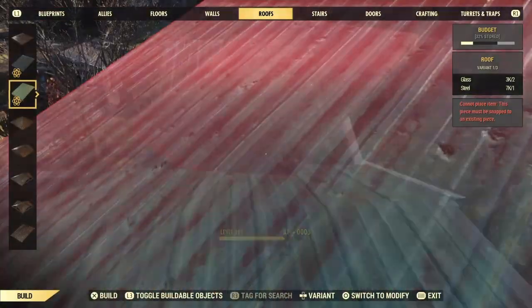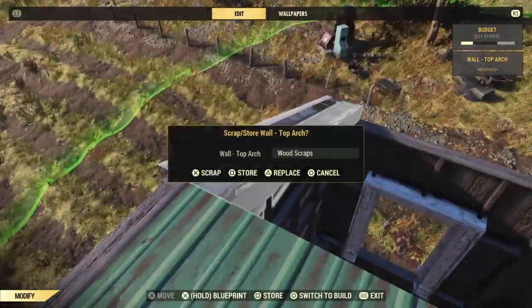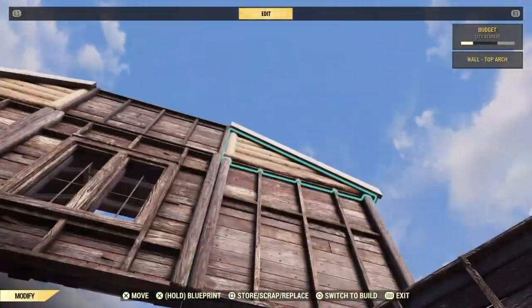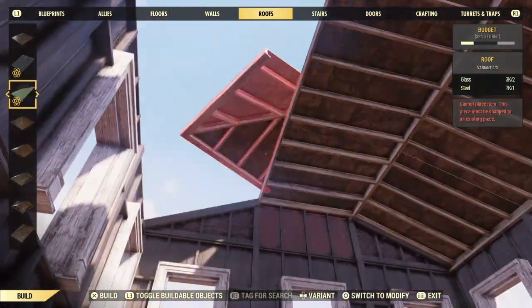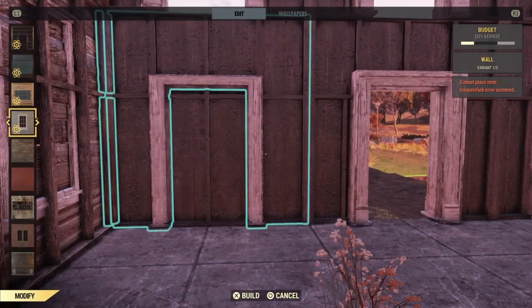These arches wouldn't let me snap, so I switched it to the log so I could flip it, and then it let me snap, and then I would just flip it back. But it turns out that's just because it was the wooden arch and the wooden arch hates me. If you use the brick one on the back it snapped just fine without any of that tomfoolery, so don't worry if you don't have the log set unlocked — you can still put these roofs in.